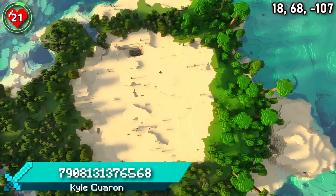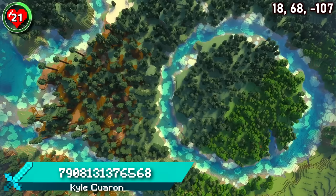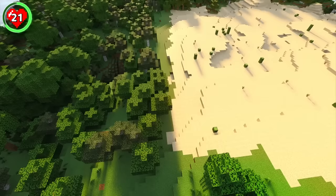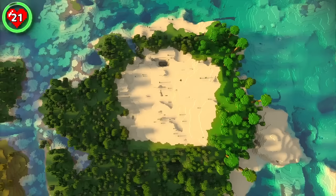Seed 21 spawns you right next to one of the most perfect biome squares I've ever seen. We've seen plenty of rivers forming circles, but have you ever seen a desert forming a square? Build yourself a small desert town with four fortress walls protecting it, or maybe challenge yourself to survive here without ever leaving the square.